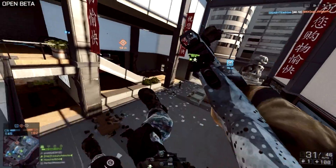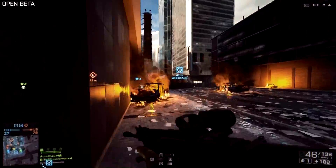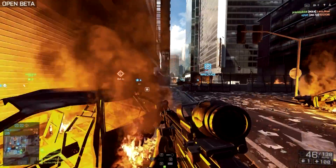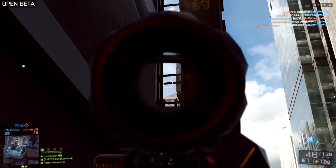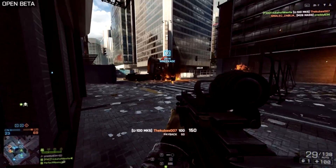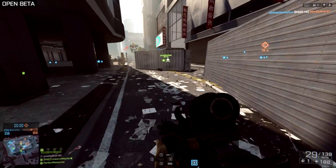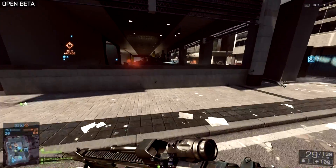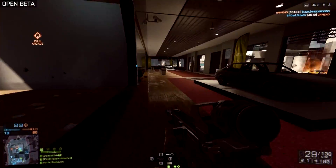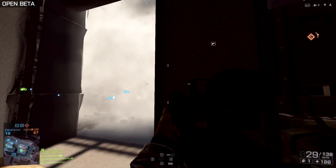The key point is that you have to stand by the ammo pack to see the full benefit, so it becomes a decision: do you just take the 2 magazines and potentially leave yourself in the open, or do you stay for all 4 and take that risk? Additionally, ammo packs and health packs have had their throw distance increased, making it easier for them to lock onto friendly teammates — in the beta they would just fall on the floor next to your teammate rather than sticking to them, so that's now been fixed.